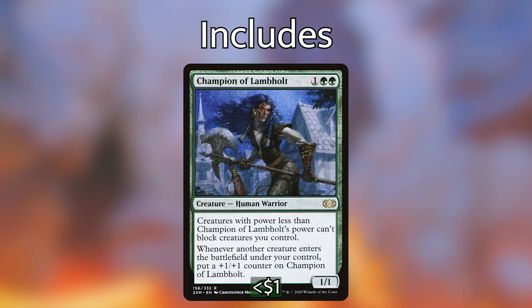Next up, we have Champion of Lambholt. For one green green, we have a 1/1 Human Warrior. Creatures with power less than Champion of Lambholt's power can't block creatures you control. Whenever another creature enters the battlefield under your control, put a plus one plus one counter on Champion of Lambholt. This card is extremely synergistic with our deck because of our commander — the landfall effect puts counters on creatures. We can put those counters on Champion of Lambholt, and soon enough our opponents will not be able to block any of our creatures or our lands that become creatures during combat. This card is sitting under a dollar right now and is definitely a powerful include.